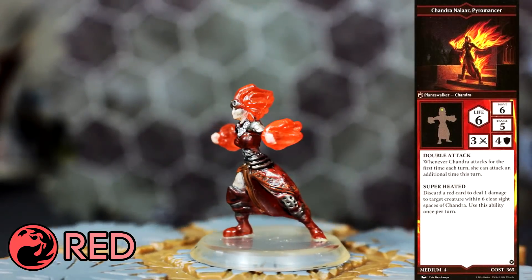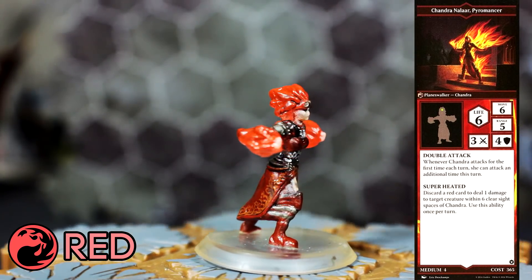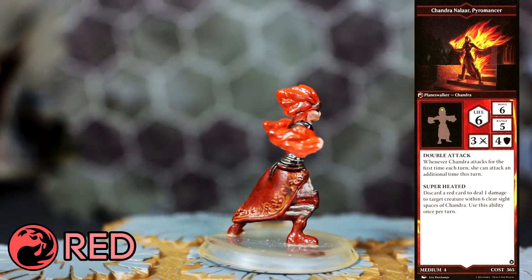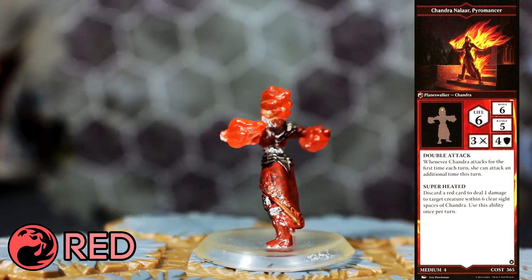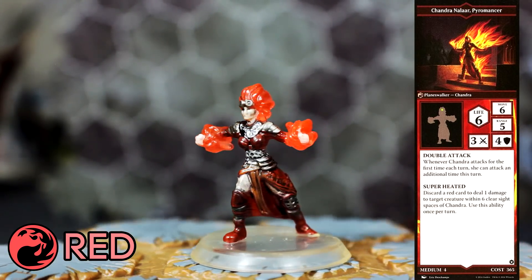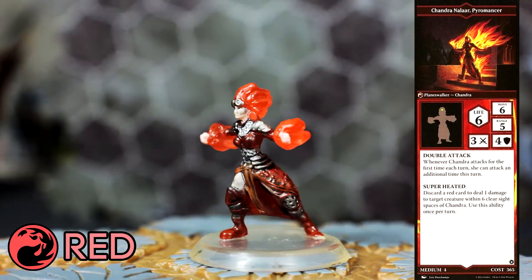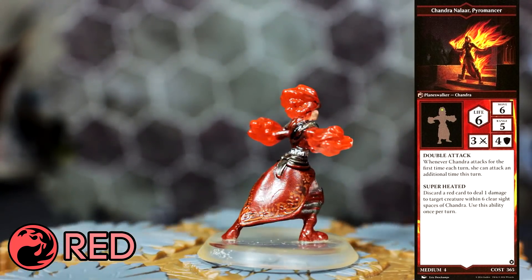First up is Red. Our planeswalker is Chandra Nalar, Pyromancer. Nothing about her stats is really amazing — stat-wise, she's pretty much the most middle-of-the-road planeswalker. Her abilities do make up for some of this. Double Attack effectively lets you split 6 attacks between 2 units, or focus them all on one. Superheated is a good little ping ability that can pick off weak units, and you can combo this with Double Attack for 3 total attacks per turn. Compared to other planeswalkers, she actually has the highest base damage output, but she suffers in the range department — a bit of a glass cannon.